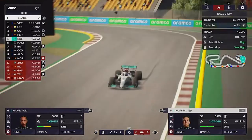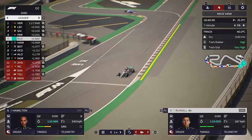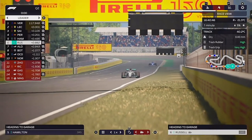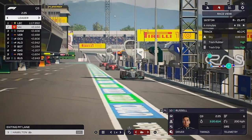Into the end of Q2, and George is improving once again. Hamilton is down in the third sector, down in that middle sector, but both of them should be okay. They both stay where they are, and Ricciardo is out again.